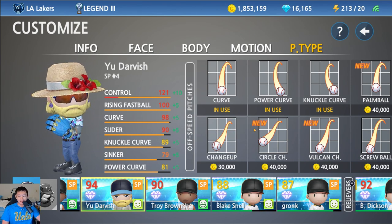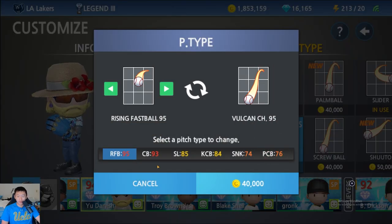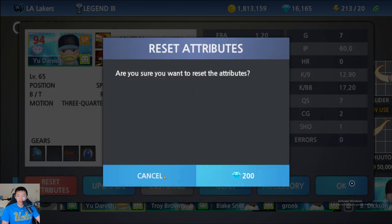Today we're gonna go ahead and try the Vulcan Changeup Only challenge. We're gonna buy the Vulcan changeup and see how this goes. We're gonna reset all his attributes and then put it all into the Vulcan changeup and see what happens.